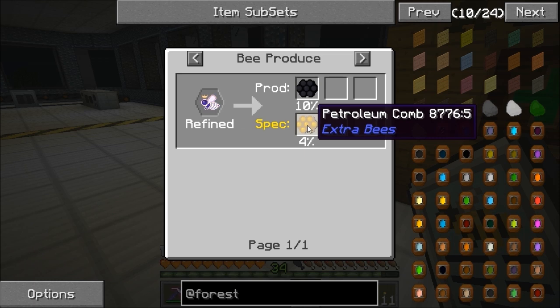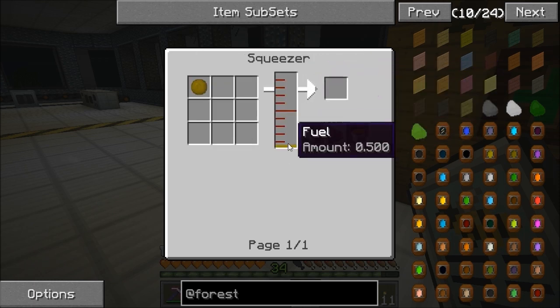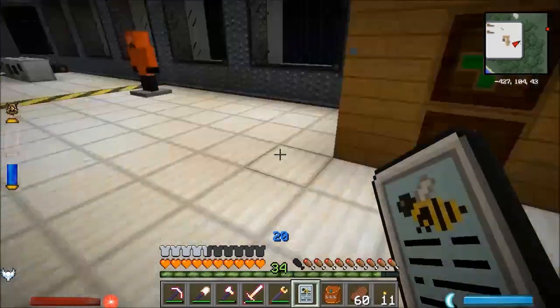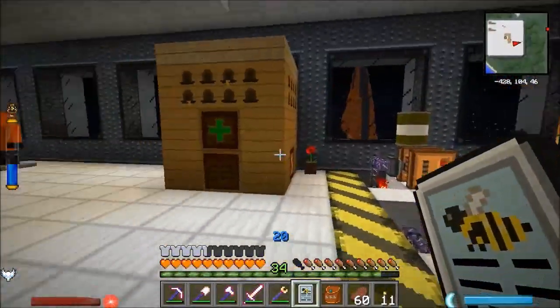I'll cut the camera, get more of them made, and get to the point of the next stage — distilled and oily gets me refined. Refined bees give me a product of oily combs and petroleum combs. Oily combs will give us oily propolis, which can be squeezed into oil. And petroleum combs give us petroleum propolis, which can be squeezed into fuel. So I'm going to need two squeezers: one feeding fuel straight into the barrels and the other feeding oil into the refinery.